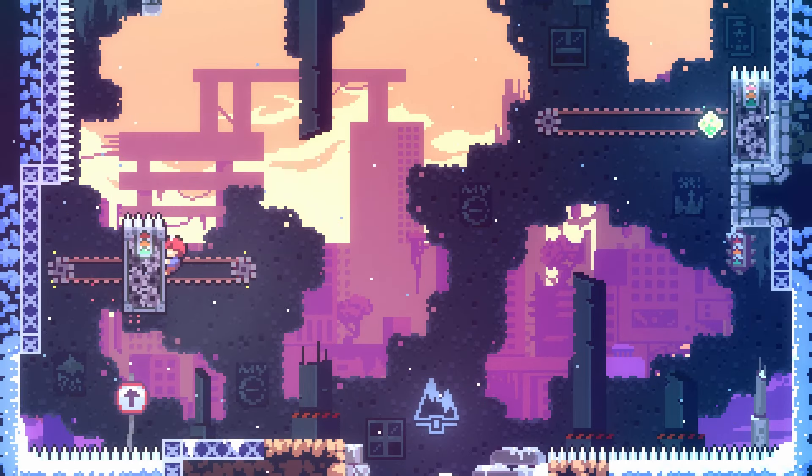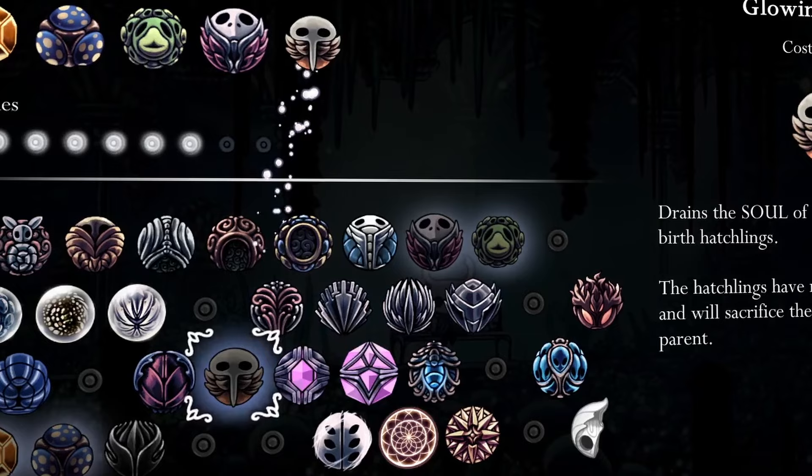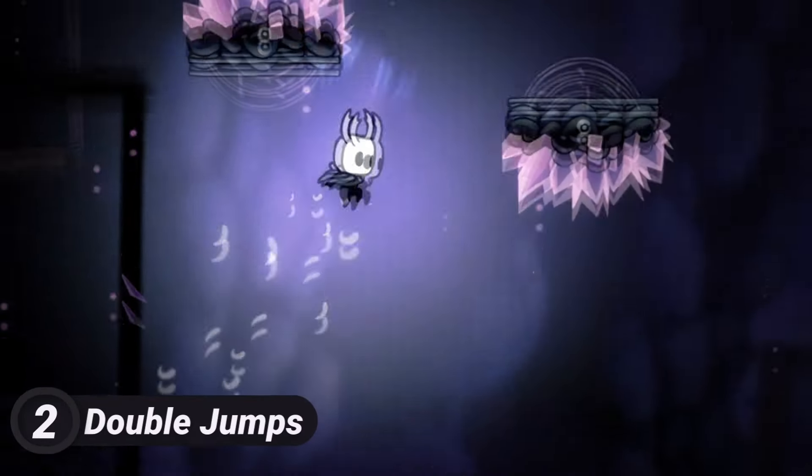This is one of many ways Celeste neatly ties its mountaineering theme into the character's movement, also achieved via its stamina system. Ultimately, these different abilities allow many of Celeste's challenges to be solved in a multitude of ways, leading to levels that can challenge the player in problem solving just as much as platforming ability. If we're talking about building on your character's skill set, we need to mention double jumps.